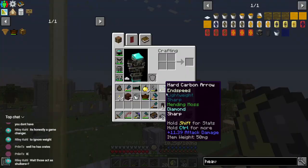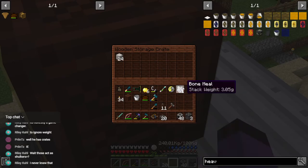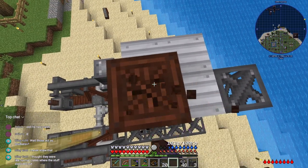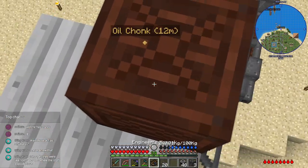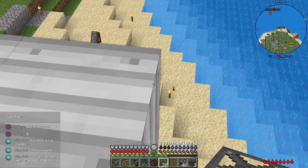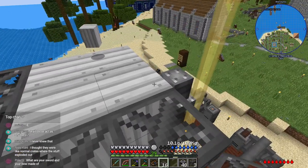These wooden storage crates — you can store stuff in them, pick them up, and the crates will no longer stack with each other but they retain their inventory. So yeah, the IE crates are essentially shulker boxes. The reinforced versions of them are even blast-proof.